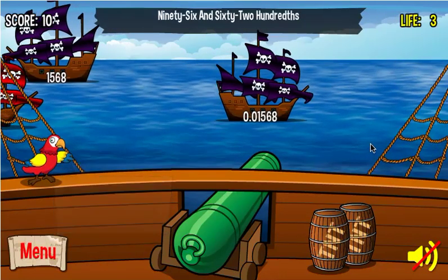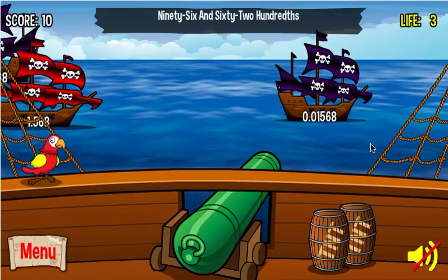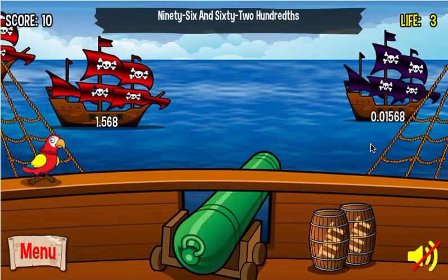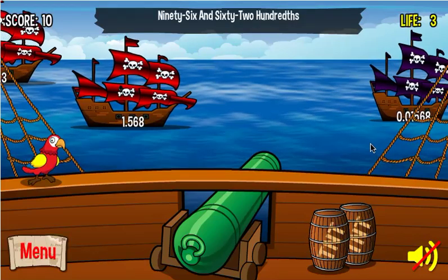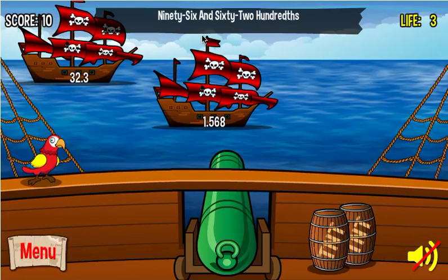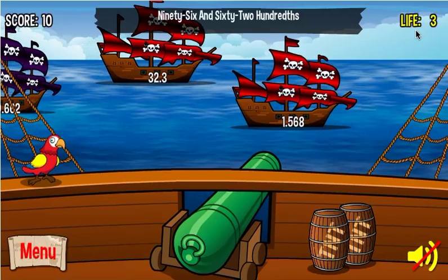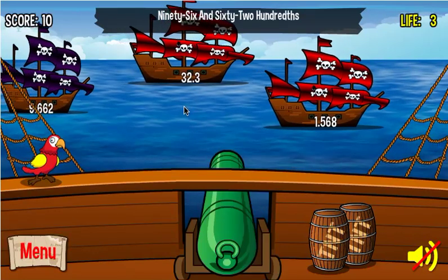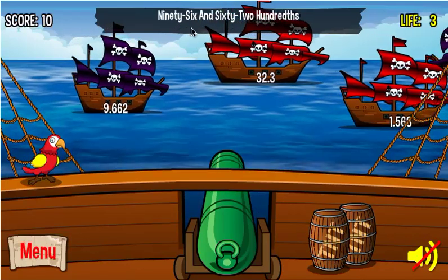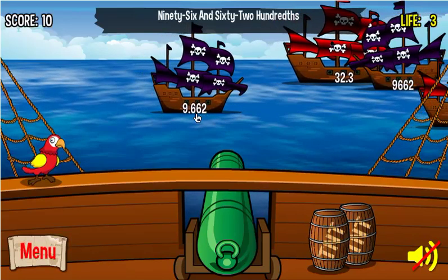There are seven rounds, and in each round you have to blast five ships. If you make it past each round, you'll get a code you can use to return to the game later so you don't have to start all over again. Now I have 96 and 62 hundredths as my target. I have three lives, which means I can get three wrong answers before the game is over.